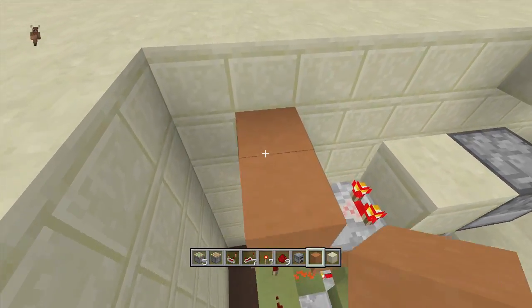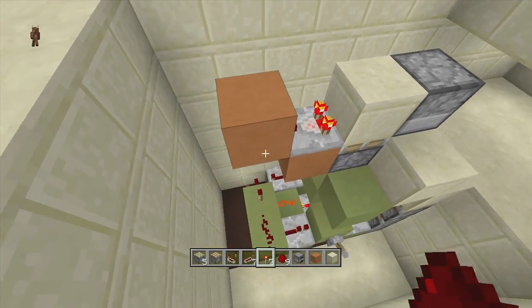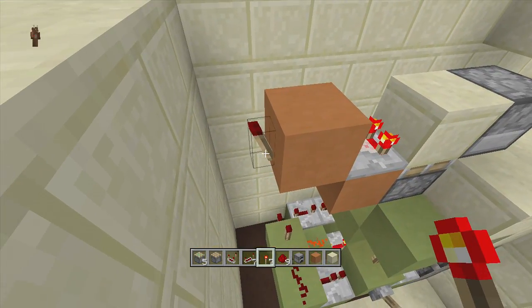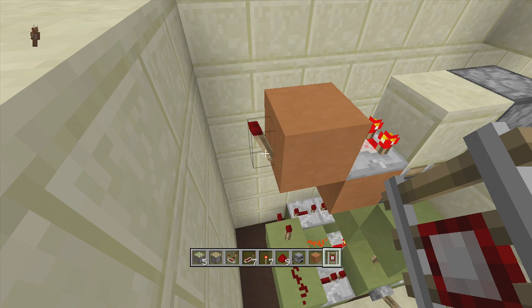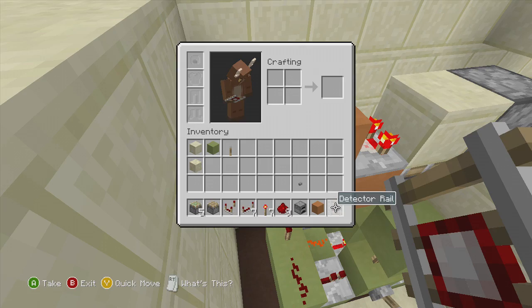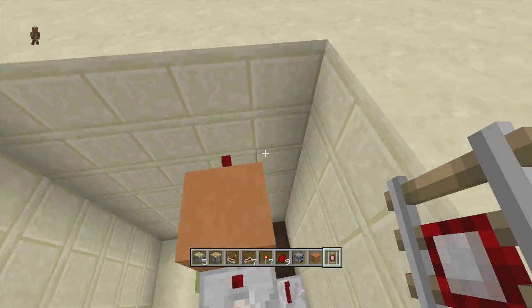Put a block right in front of our comparator like this, and then put a redstone torch coming off the back of it — this torch should go off. I forgot to mention at the beginning: we are also going to need a detector rail for this build.